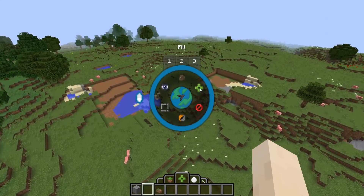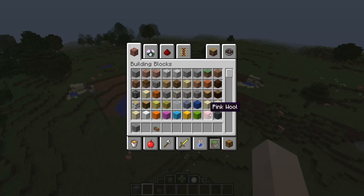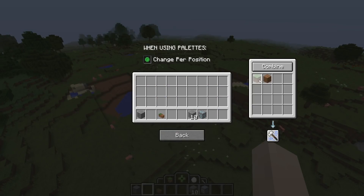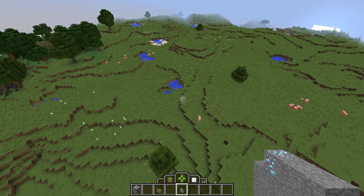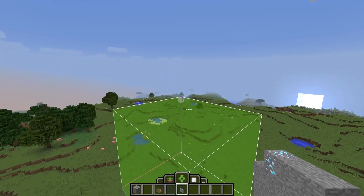Going back to the fill power, there are some other things that we can do with block palettes. Let's go to the Creative Inventory and go to Combine Blocks. I'm going to put in a 10 stack of stone and one block of diamond. Now, if I select an area with this block palette in my hand, you'll notice that it actually generates the different block types in the block palette in a random configuration.